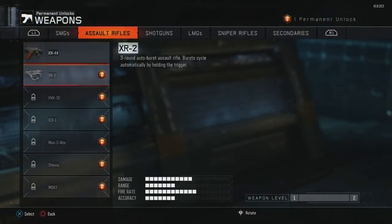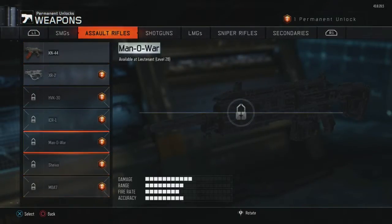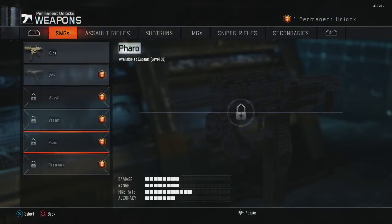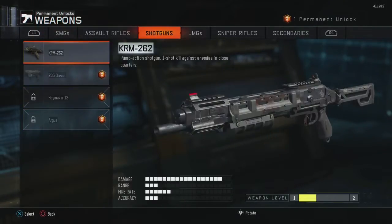I'm not sure what to permanently unlock right now. I'm probably just going to go to weapons and unlock one. I really like the Man-O-War and the M8, so probably going to get one of those or get the Arias.